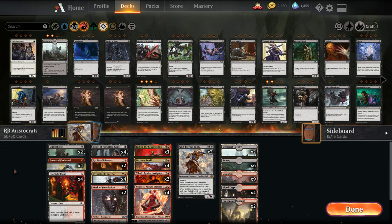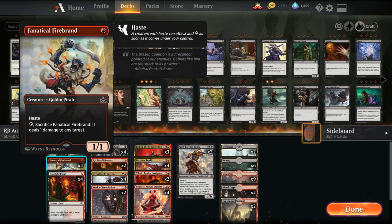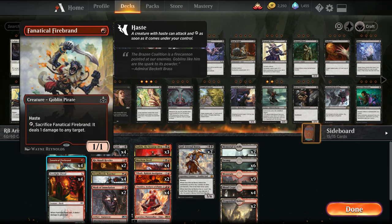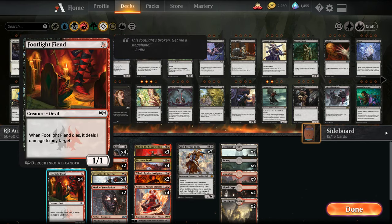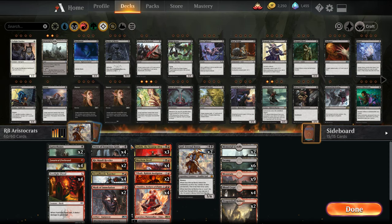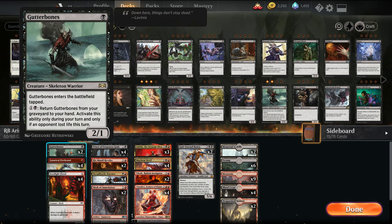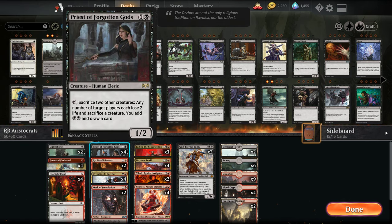So the deck itself — what are we adding, what are we playing? We get two Gutter Bones; Gutter Bones can be retrieved from our graveyard whenever we deal damage to the opponent, so it's a good one-drop. We have Sideway Monkey — Haste 1/1 that can be sacrificed to deal one damage. We have Footlight Fiend — same idea, sacrificed to deal damage, or when it dies it deals damage. We have Priest, which is a good sac engine — any number of players lose two life and sacrifice a creature. We add two black mana and draw a card, so there's the interaction where you can get back Gutter Bones with this.